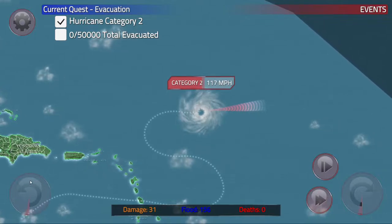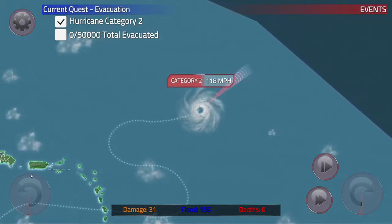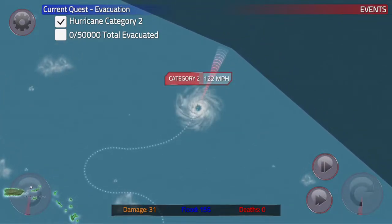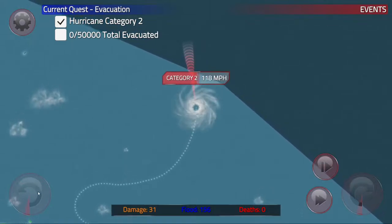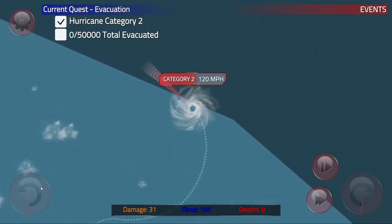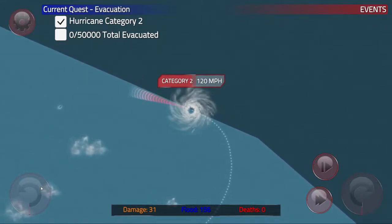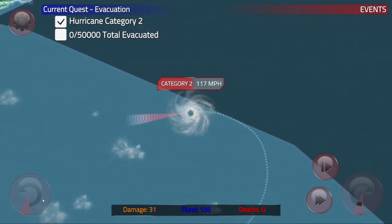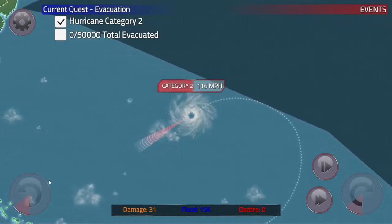We've managed to hit Category 2, and now we need to course correct. Are we going to go out of bounds? Right at the edge — I don't actually know what happens if we go out there. I don't know if it destroys our hurricane strength or what. Now we can come back and do some clouds to recover from that wild turn.